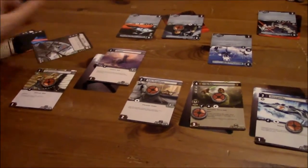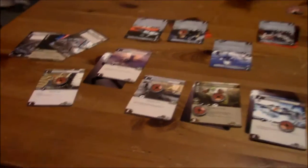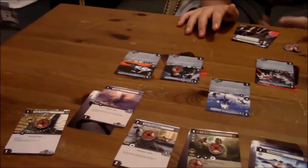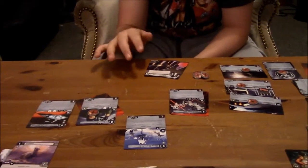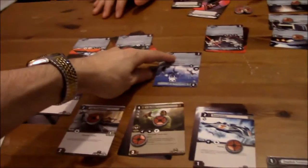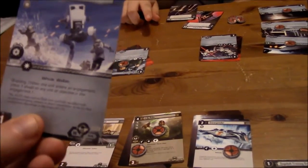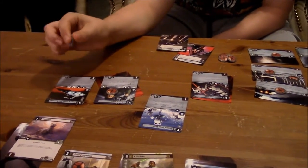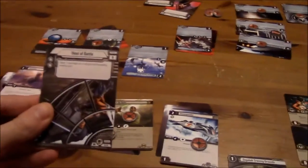I'm going to oppose with the Tauntaun — that gives me two focus tokens once I use him. Now we go ahead and play edge cards. I'm going to play all three actually, just be done with it. Let's reveal — I've got seven, I've got four. So I win the edge battle. But these reveal in order: I've got a five and a seven, you've got a ten and a six. My five goes first: deal one damage to a target participating enemy unit — I'm going to do one point of damage to him. But he only has one health — so that edge card takes care of this unit. He's dead.